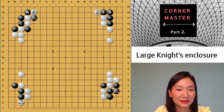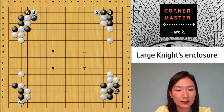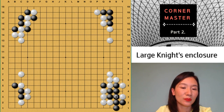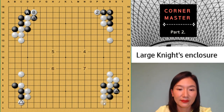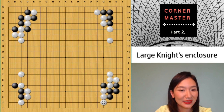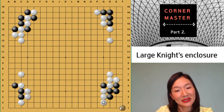Here — if black plays there, you play hane. So this group is reduced. If black plays there, you play the vital point — like this — and you can kill. Remember, don't play too fast. Think five seconds and then play there and kill. How nice!